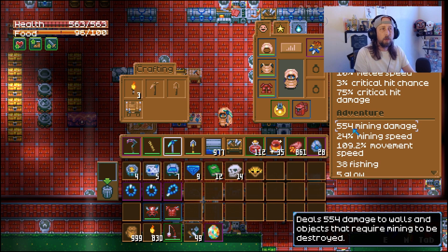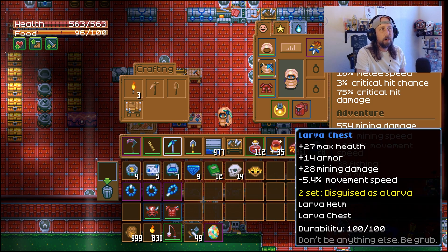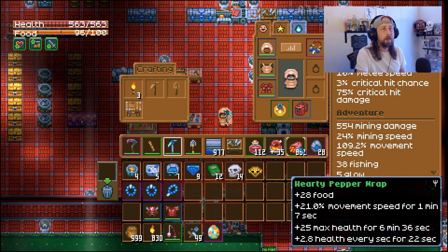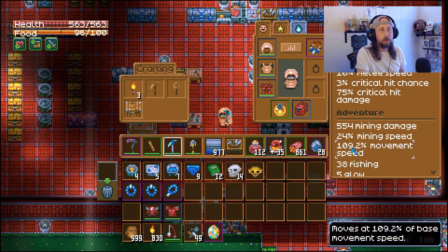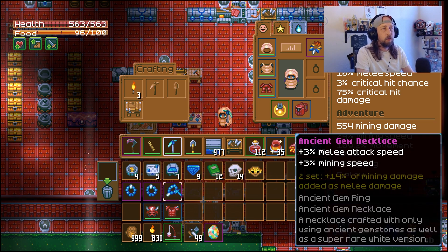Everything below stone - dirt, clay and similar - will take one to two hits, so this setup lets you search for valuable items much quicker. Mining speed is only at 24 right now, and the larva armor does reduce movement speed. What you can do is use a hardy pepper wrap - we have over 860 of them - giving plus 21 movement speed, so we'll be moving at about 150 movement speed with that active.